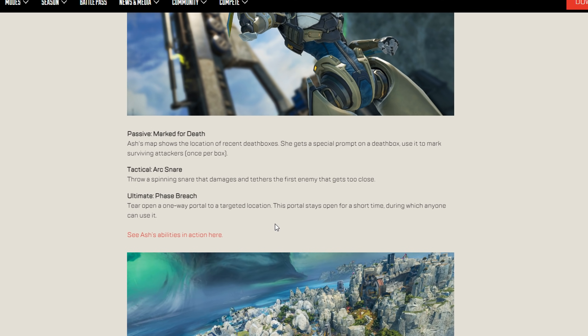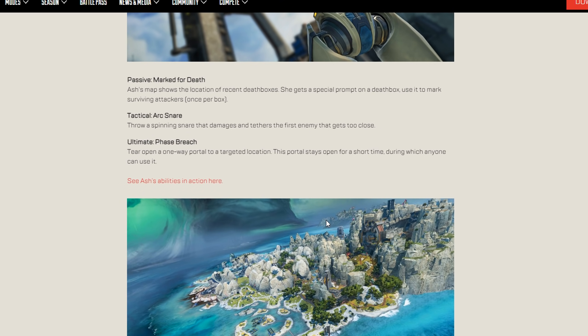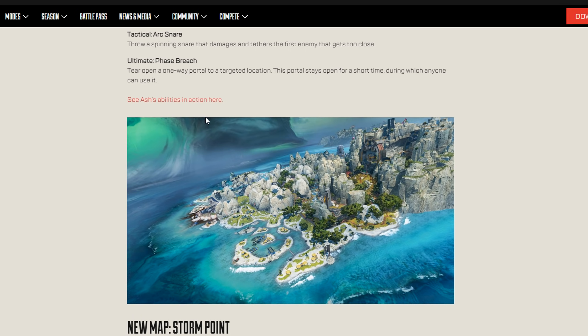The new legend is Ash. I put out a guide where I myth-bust everything and show what happens when you tie her abilities with different legends. Her passive, Marked for Death, shows the location of recent death boxes and marks surviving attackers. The downside is if she needs to do an armor swap mid-fight. Arc Snare throws a spinning snare that damages and tethers the first enemy that gets close. Her ultimate, Phase Breach, tears a one-way portal to a targeted location that stays open for a short duration and anyone can use it.